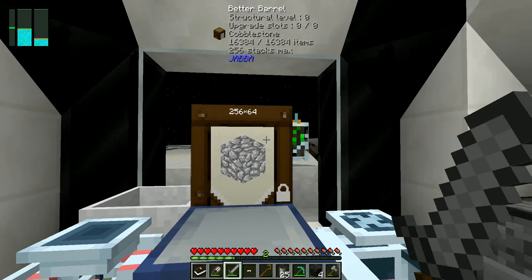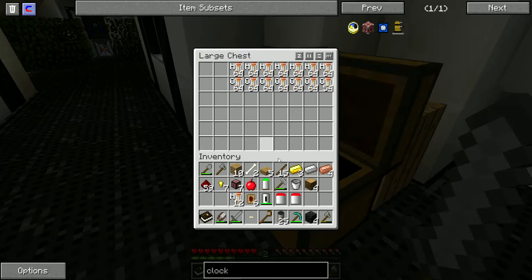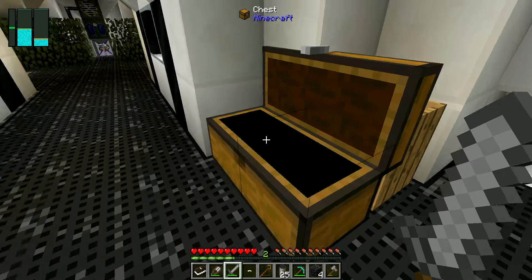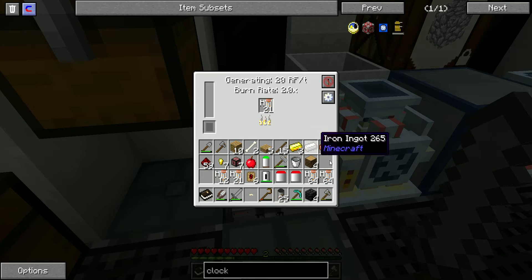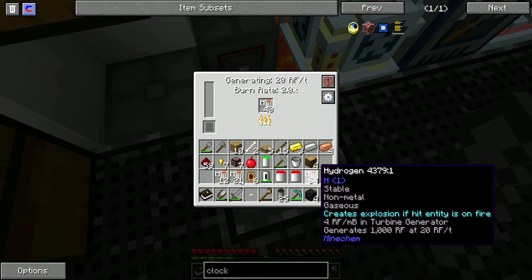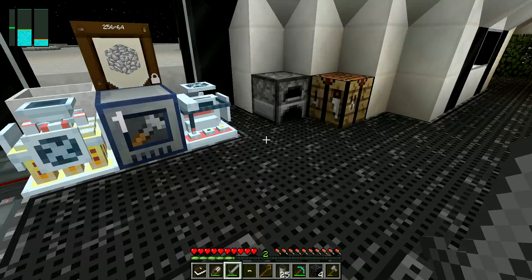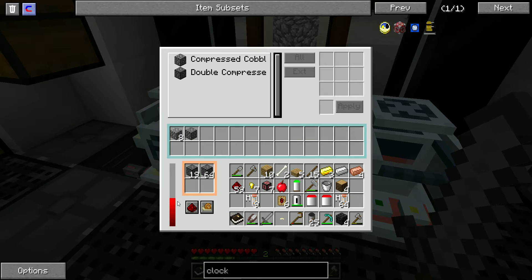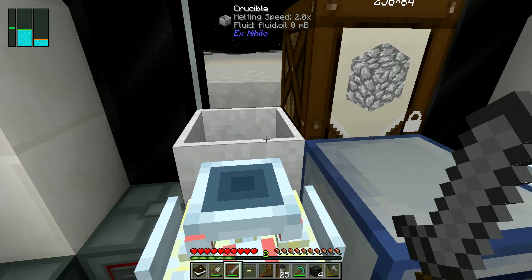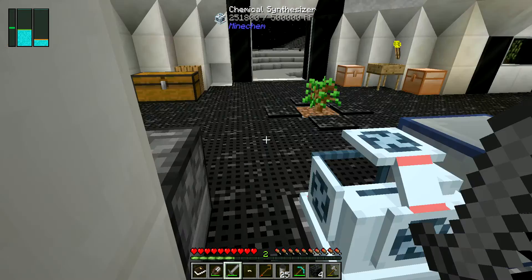Rather than dump out this complete container and build them myself, what I've done here is get some more fuel. I've made two more generators and we already had one generator. These three generators are keeping up with this. It's crafting, using a little bit of energy, but the item duct back there is filling this up slow enough to where it doesn't matter. I'm going to keep all this the same and make another setup off camera with another transfer node outside.